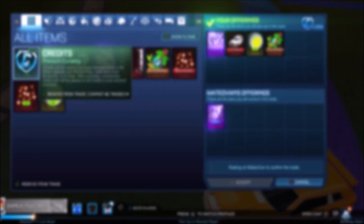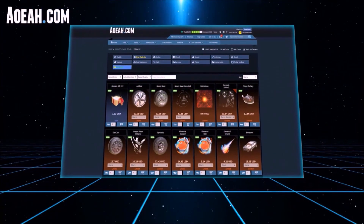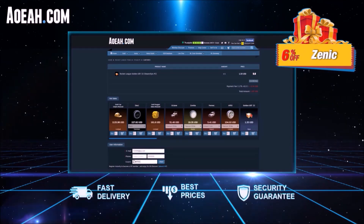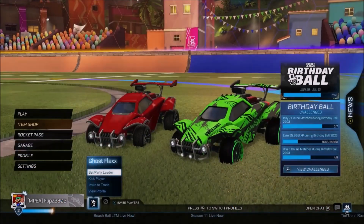And a certain painted black market we pick up you definitely want to check out. If you want to check out some Rocket League items for some cheap pricing, AOA.com has got you covered — link in the description. Using code ZENIC at checkout is going to get you a cheeky little discount. But moving on to the next trade.